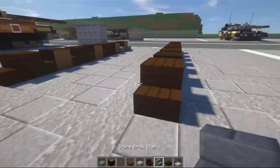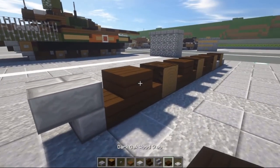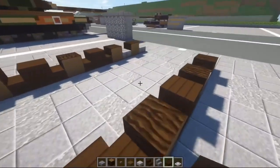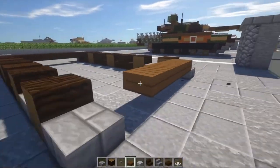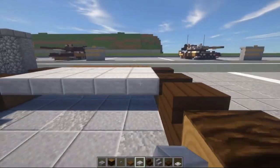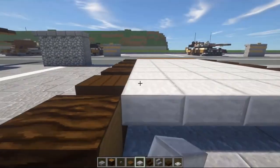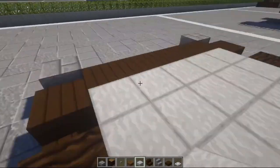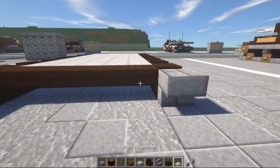Now we're going to take our stone brick stairs, do upside down stairs at the back of the suspension. We're going to take dark oak slabs and do a row of five top slabs in between these two dark oak stairs on either end. We're going to come to the front of the suspension and do a row of five top-placed spruce wood slabs. Then we're going to take our stone slabs and fill the whole bottom of the vehicle. Just saying, in my time gone I have not wasted any time - I've been making a bunch of new vehicles and researching them.